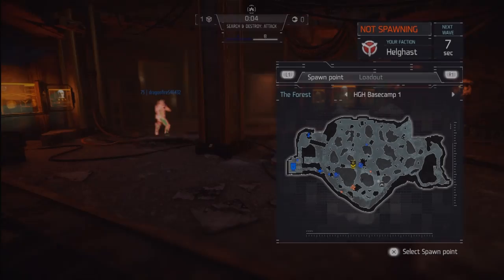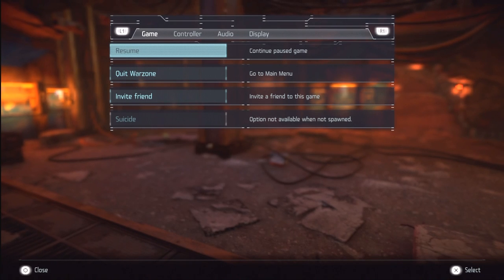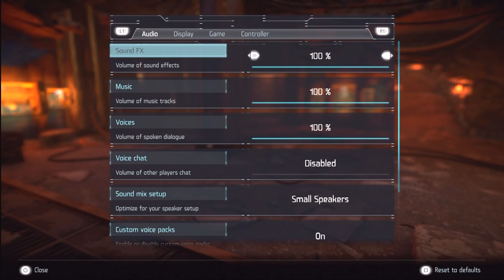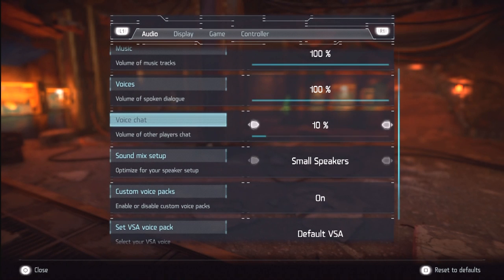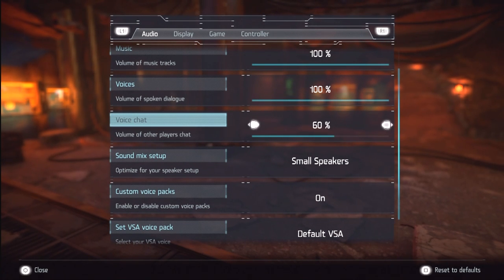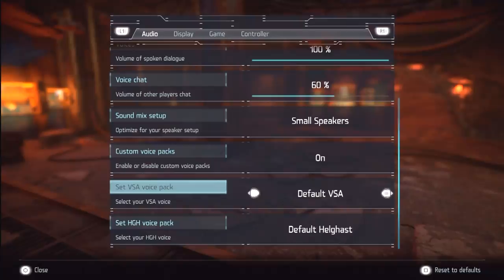The weird thing here is that this is not enabled by default. Not sure if Guerrilla Games did this on purpose or not, but to enable voice chat you have to join a multiplayer game, press the options button, select Audio, then Voice Chat, and select the volume of the other player's chat.